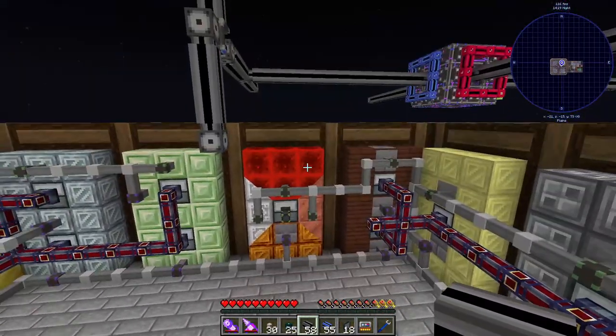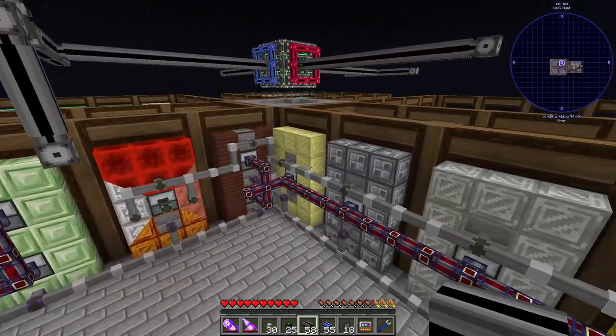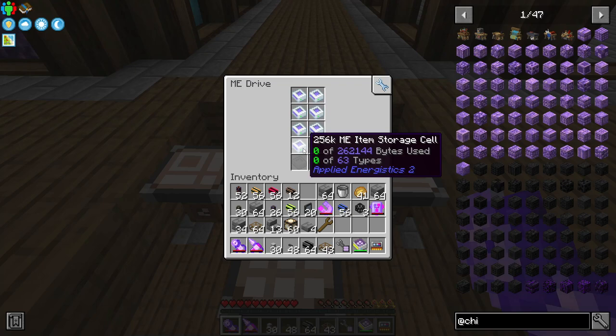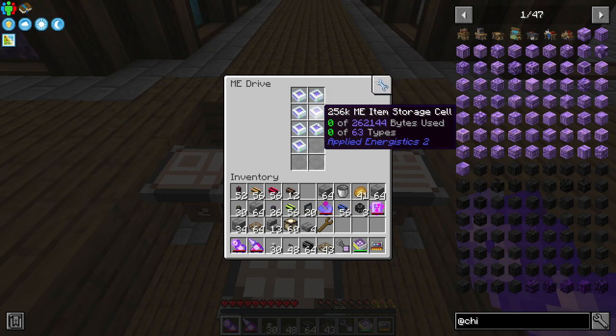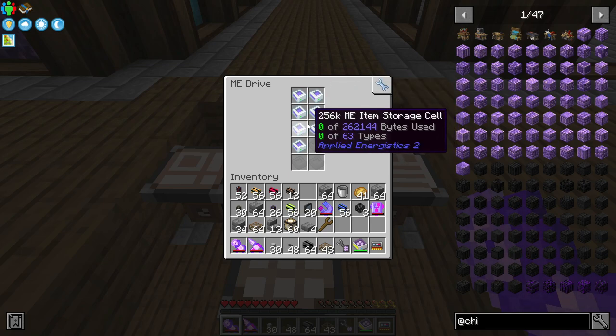Each one of these machines is going to require, for example, one, two, three, four channels — so we can do 32 channels on that side, 32 on that side, and so forth along the base, depending on how many channels we need at each machine. Applied logistics storage cells work a little differently than refined storage. Refined storage just has a certain amount of items a cell can store regardless of type, but applied logistics can store 63 different types of items and 262,000 bytes on one storage cell. So if you have a lot of different items you fill up cells quickly, but if you have a lot of one item you fill up slowly.